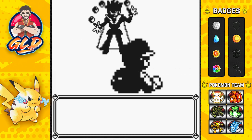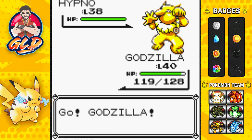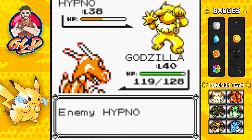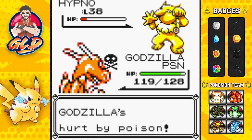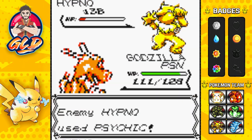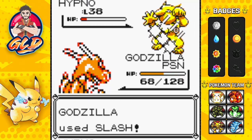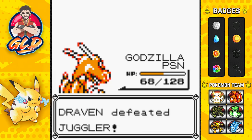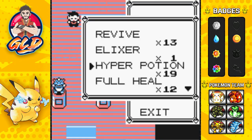Here we go taking on a Juggler, and he's coming out with his Hypno. Hypno does have Poison Gas and we're going straight for a Slash attack - that hits pretty good. Here comes the poison attack, not great. So Dragon Rage for automatic 40 points - it nearly does it but we're getting hurt by the poison. Here comes a Psychic attack, that's going to mess us up a little. Finish it off with a Slash attack, and just like that Hypno has been defeated.